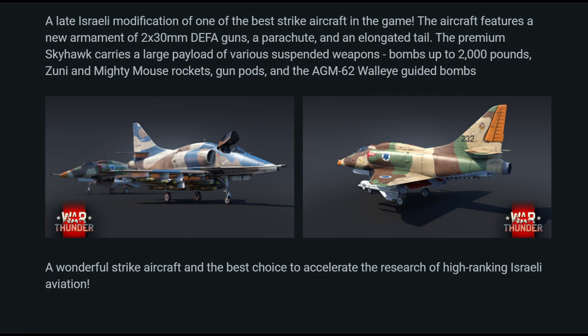The premium Skyhawk carries a large payload of various suspended weapons — bombs up to 2000lb, Zuni and Mighty Mouse rockets, gun pods, and the AGM-62 Walleye guided bombs. A wonderful strike aircraft and the best choice to accelerate the research of high-ranking Israeli aviation.